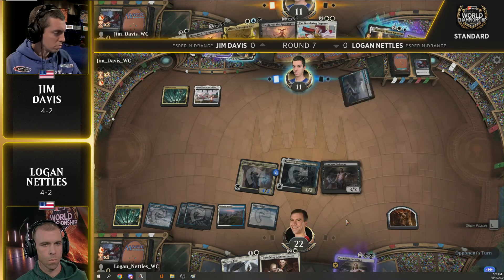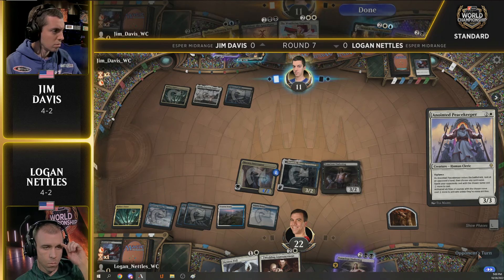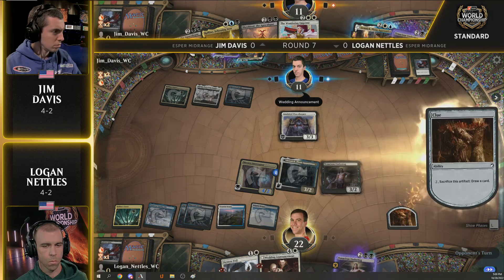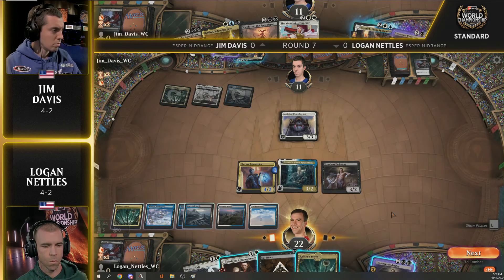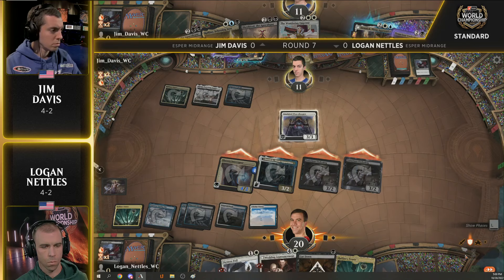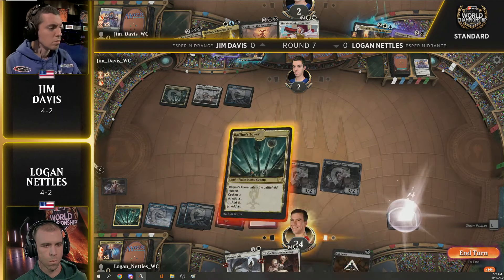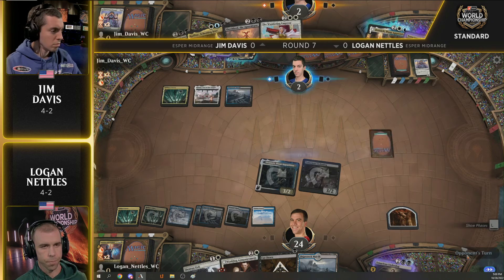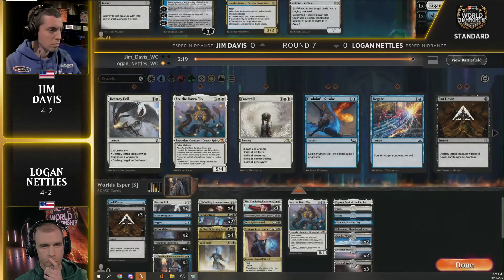Really tough spot here for Davis — he never really had a chance in this game. Not a lot of thought process had to go into this, and of course not how you want to kick off your round. The magic gods always give you the land the turn it didn't matter anymore — that's how this game works. It dodges the Destroy Evil, but it's not going to matter. That's game number one going to Logan Nettles, and that was an easy one.